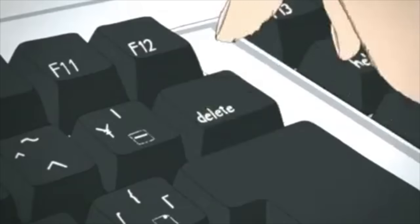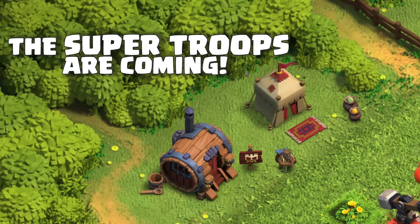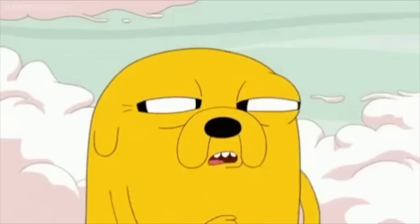It's unknown why they've been removing stuff from that area, but I believe this could be because when they added Super Troops, a tent appeared in that area. So why have two tents, you know? There could also be more reasons, I just don't know them. Very interesting stuff.